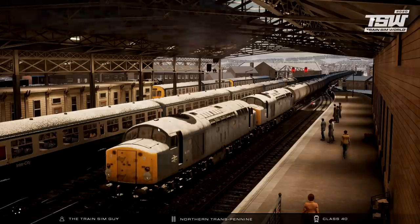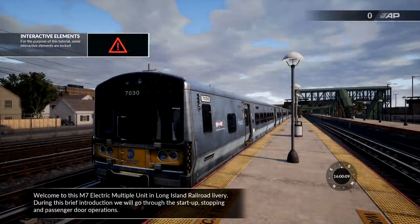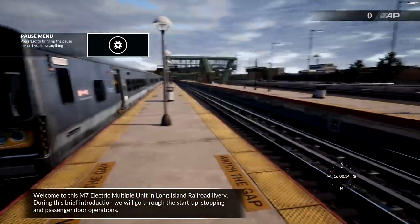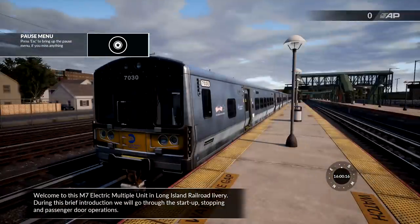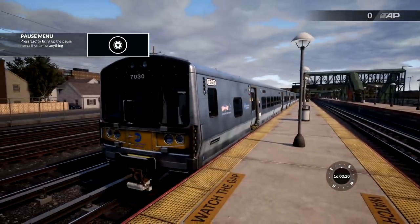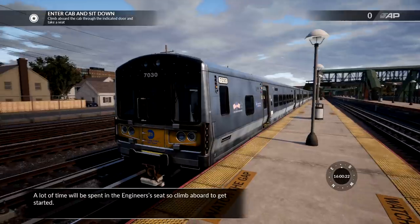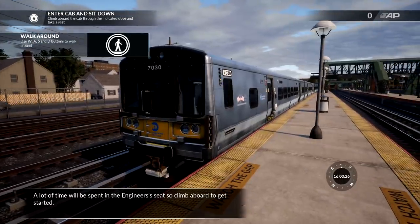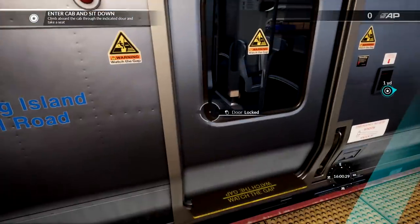Welcome to this M7 electric multiple unit in Long Island Railroad livery. During this brief introduction, we will go through the startup, stopping, and passenger door operations. A lot of time will be spent in the engineer's seat, so climb aboard to get started. Let me in — let's go.